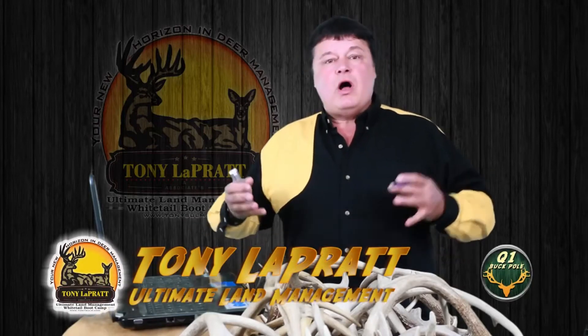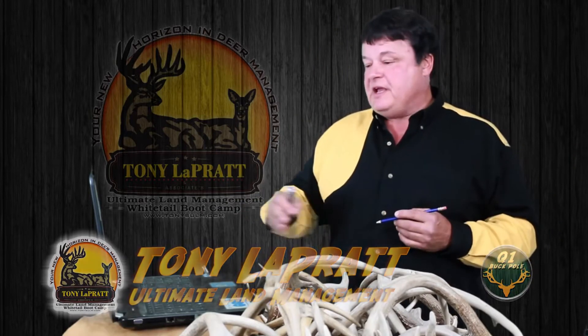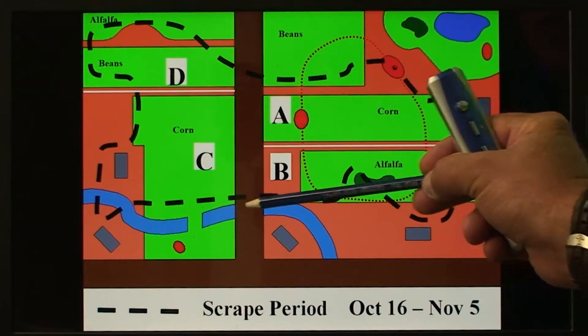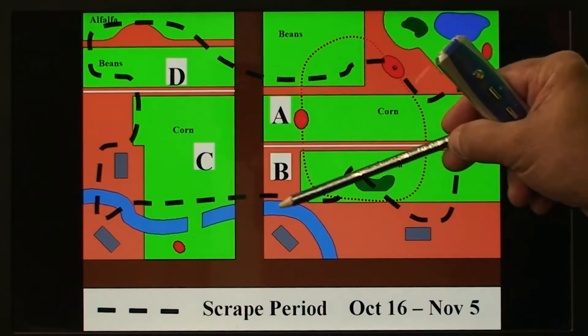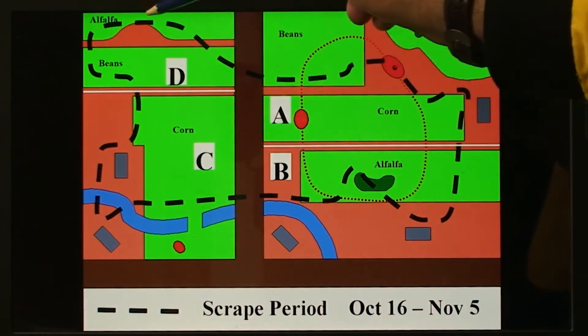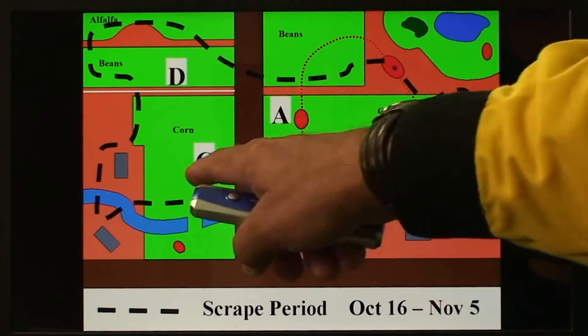We're going to look at the scrape period and how four farms play into this system. The scrape period is roughly October 15th through November 5th. The buck is going to travel as this line shows — he's bedding on the oak ridge, traveling by the doe bedding areas, leaving scrapes along field edges, going through the doe unit, crossing the road by the ditch for cover, coming over to Farm C to check does and putting rubs and scrapes all along it, then hitting Farm D. During this time you could kill this buck on Farms A, B, and C, but by the time he gets to D it would be too dark.